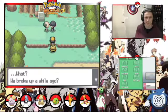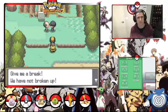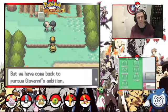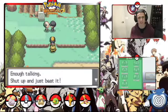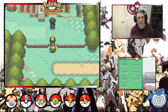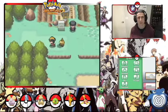You don't know us? We are Team Rocket. What? We broke up a while ago — give me a break. We have not broken up. Actually we did once, but we have come back to pursue Giovanni's Ambition. Enough talking — shut up and just beat it. What a bully!